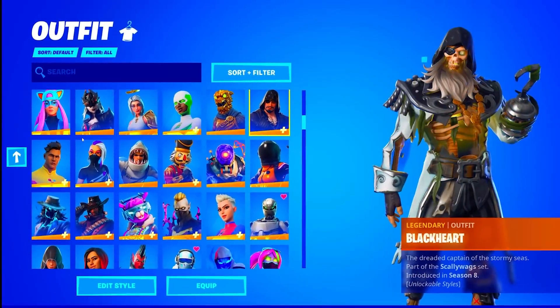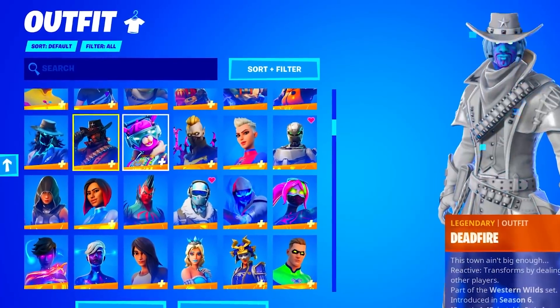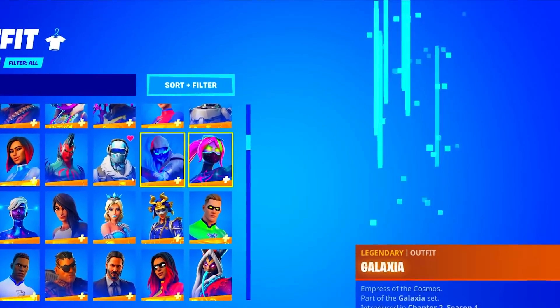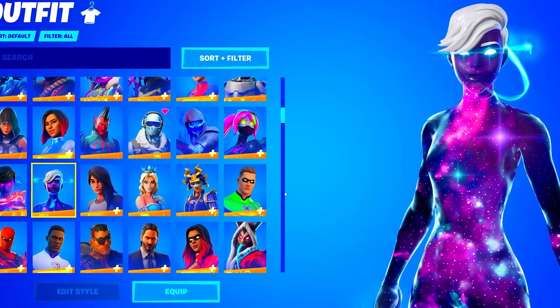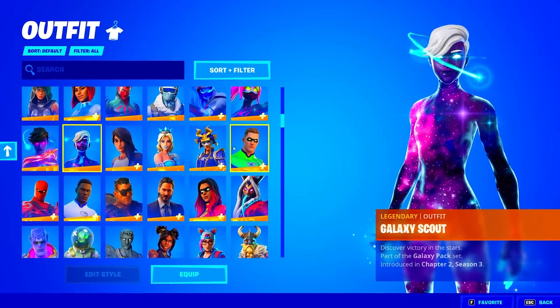Backlash, Battle Hound. So we are out of the series set skins, and we're obviously going to look for anything super rare or even anything cool or stacked. The Dynamo Dancer, Galaxia. He has three of the Galaxy Girl skins. My favorite is definitely the Galaxy Scout, and obviously the Galaxy skin boy version is the best.